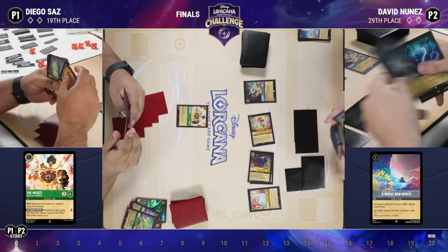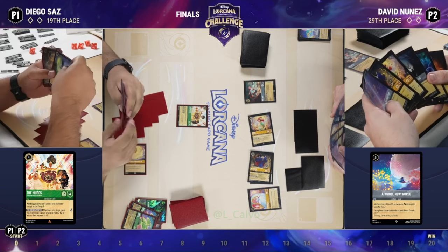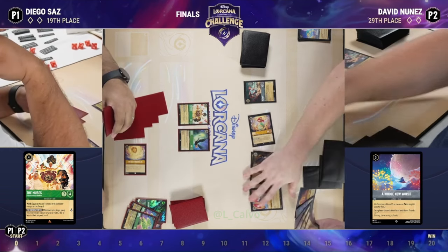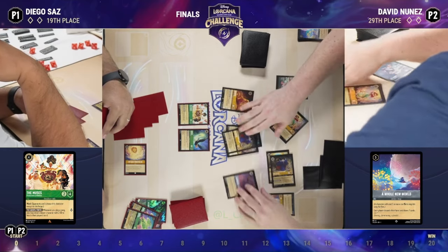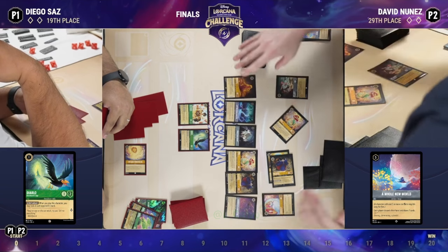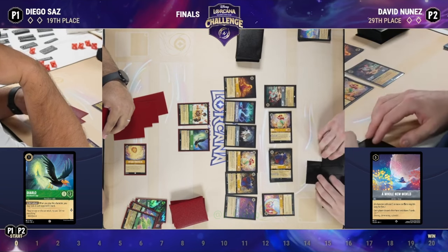Let's see what Diego has with all these fresh seven cards. Starting with Diablo — let's see: A Whole New World, another shift, another Spectacular Singer, a couple songs. Not a terrible hand, and of course Grab Your Sword — discarded earlier — is now back in the hand again.